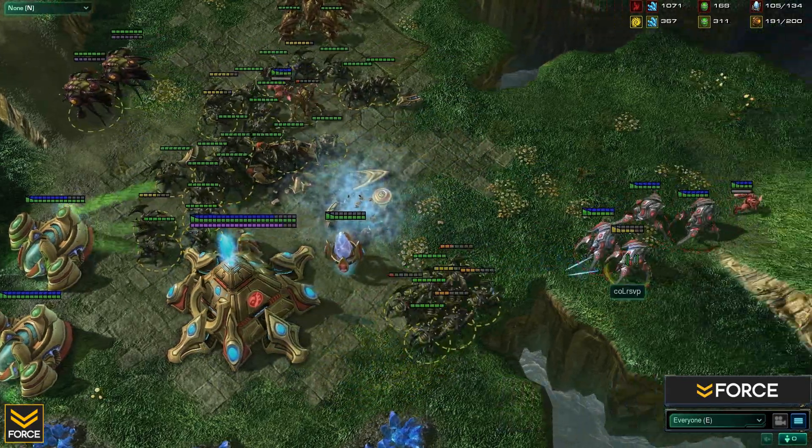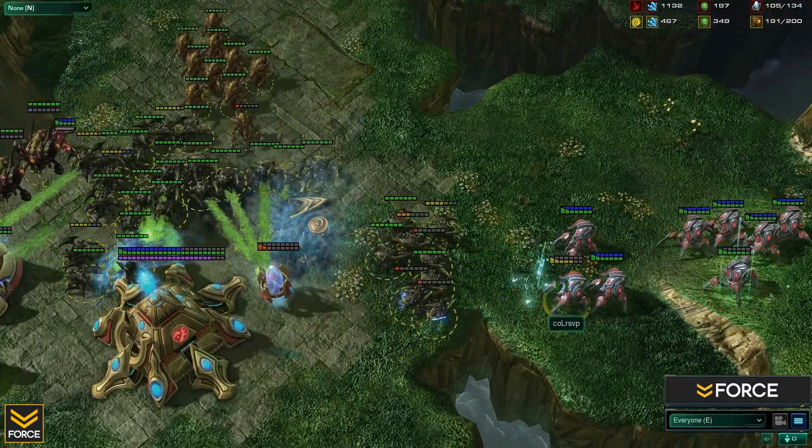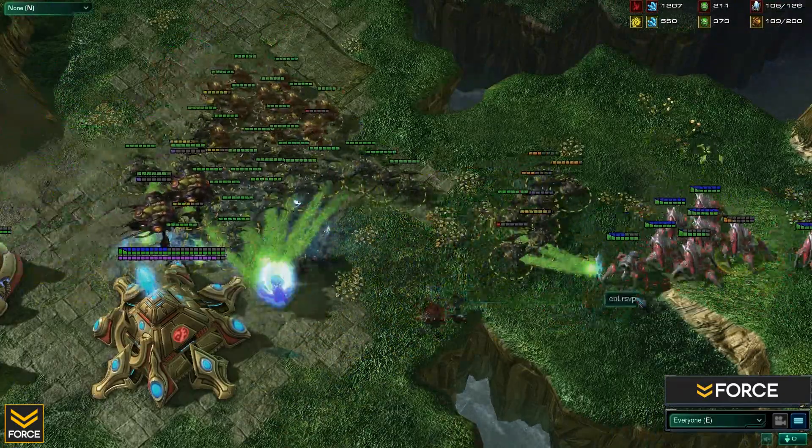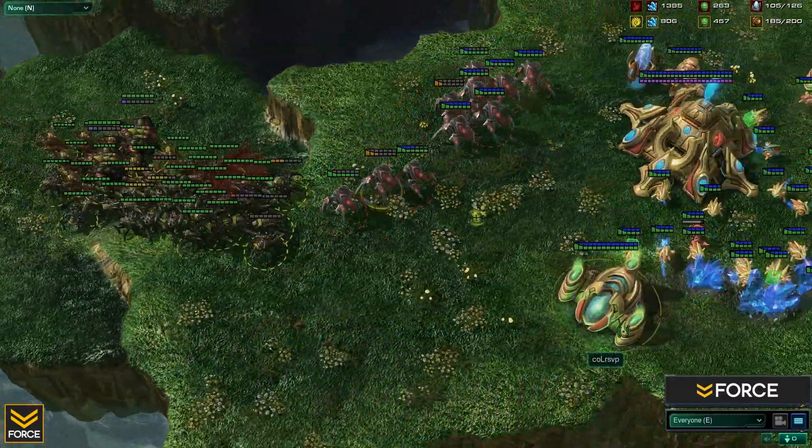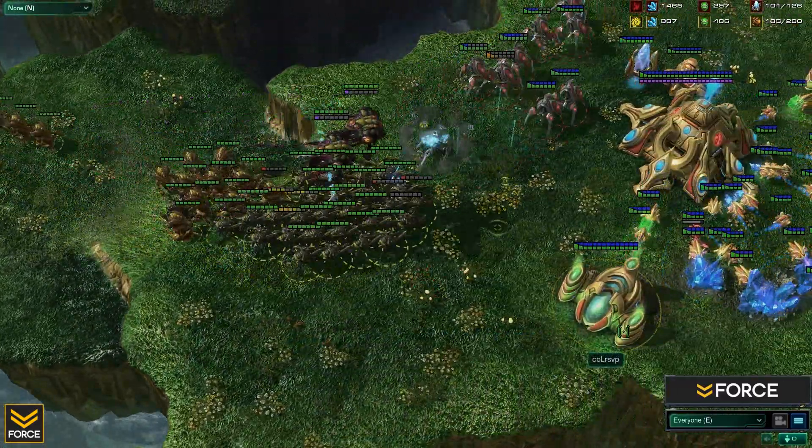That was game one of the best-of-three series between RSVP and Killer. Early on RSVP had an effective DT drop, but Killer massed up Roach-Hydra forces, pushed out onto RSVP's expansion, and absolutely devastated him. There was no counter-aggression from RSVP, and once the Cybernetics Core was taken out, that was pretty much the game. We'll be moving on to game two shortly. If you like the content please subscribe — thanks for watching, keep watching and keep owning.